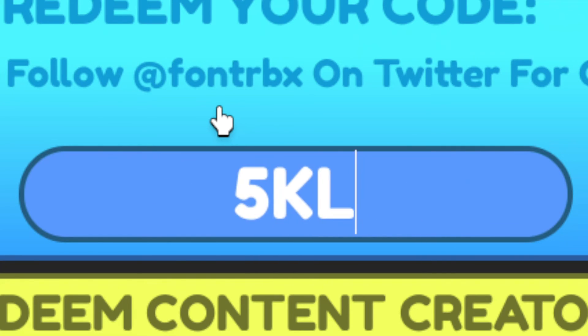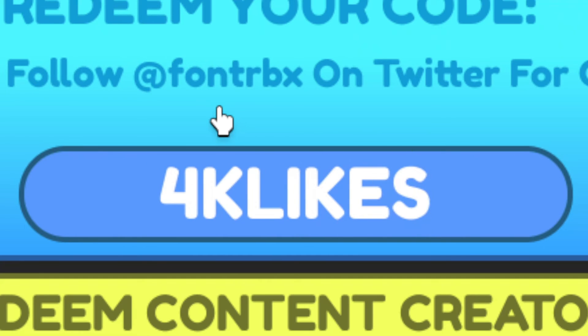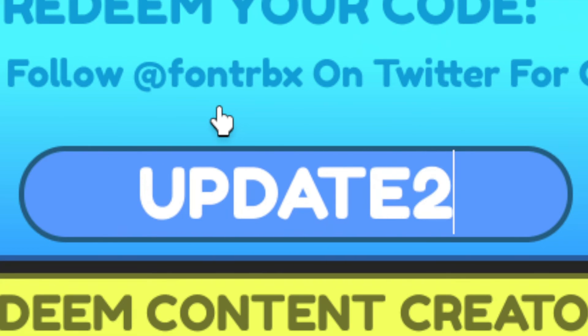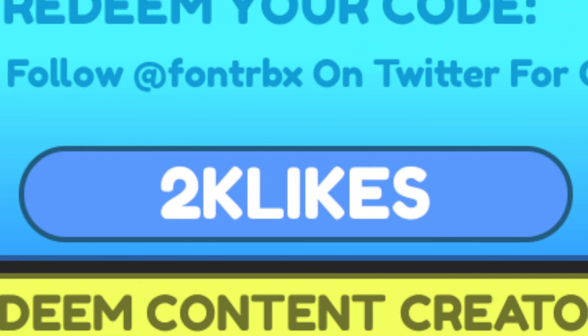Then redeem 5KLIKES to get a double gem boost, and 4KLIKES to get a double gem boost as well. Use UPDATE2 for a double power boost. Use 3KLIKES to get a double gems boost, and 2KLIKES to get another double gems boost.